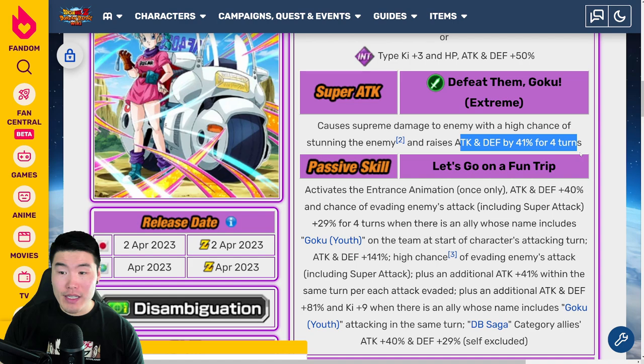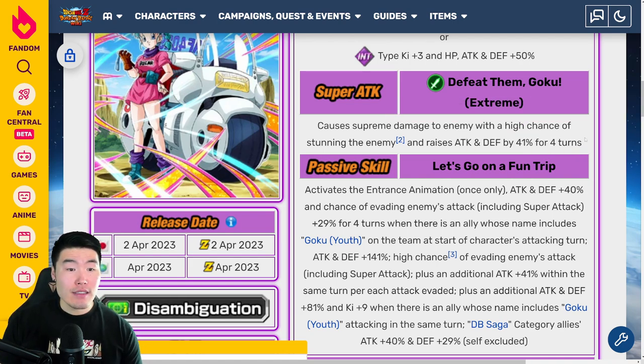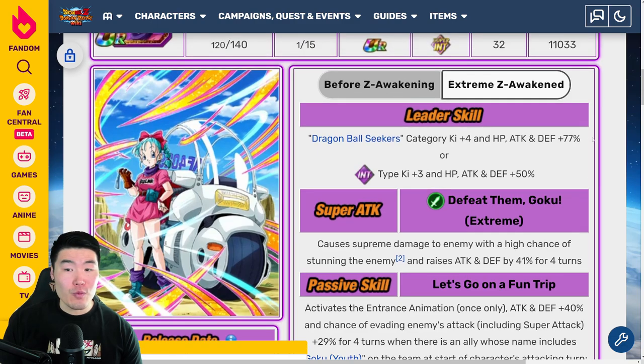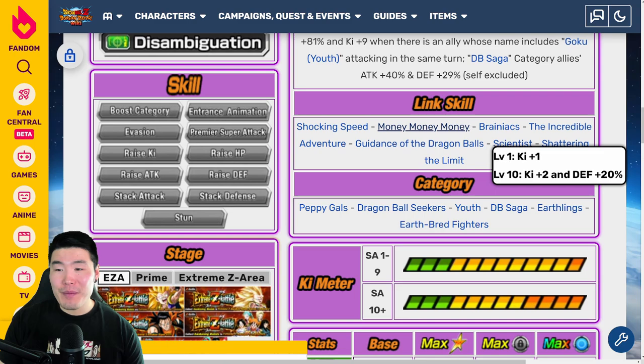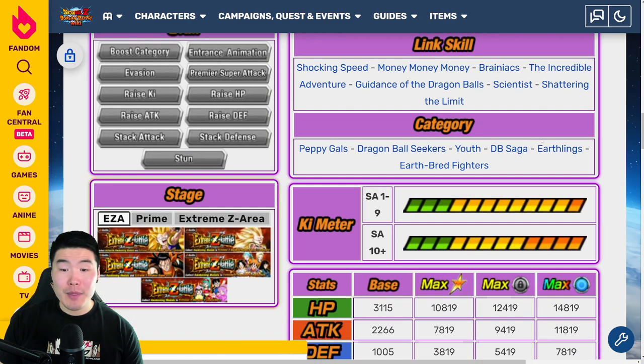DB Saga category allies ATK +40% and DEF +29%, self excluded. There is so much going on in this passive, but as a whole she essentially has a really good chance to dodge for the first four turns, she can get a lot of ATK and a good amount of DEF as well, and she's also raising ATK and DEF by 41% for four turns on her super attack. Links are Shocking Speed, Money Money Money, Brainiacs, Incredible Adventure, God of Destruction's Rampage, Dragon Ball Scientist, and Shattering the Limit. Categories are Peppy Gals, Dragon Ball Seekers, Youth, DB Saga, Earthlings, and Earth's Resistance.